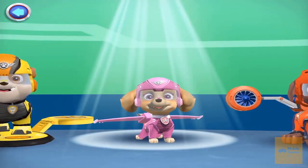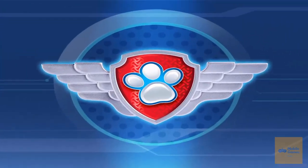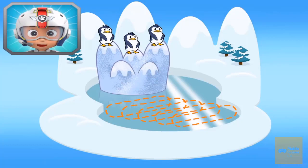Skye! Snowy Mountain. Tap play to start. Skye, come in. There are some penguins trapped in the middle of an icy lake. Zuma can build a raft to save them, but only if you find the five wooden logs he needs. Collect them for him.